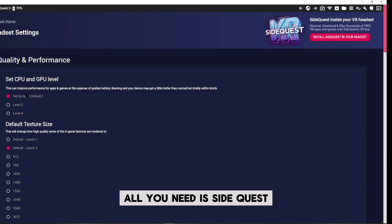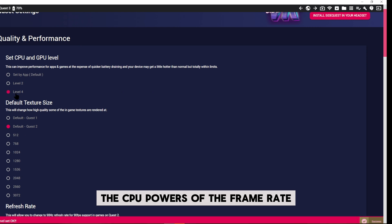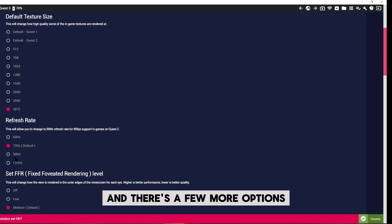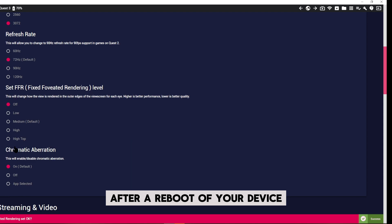All you need is SideQuest, and on SideQuest you can increase the graphics, the CPU power, the frame rate, and there are a few more options. This method is only temporary — after a reboot of your device, everything is back to default.